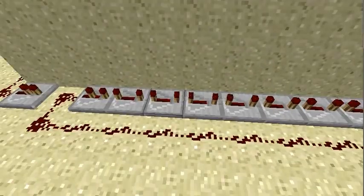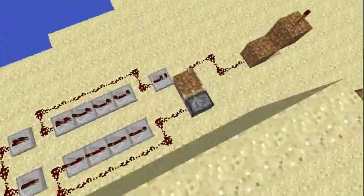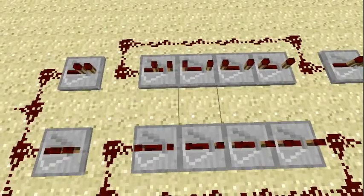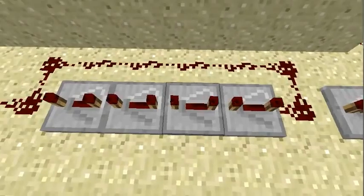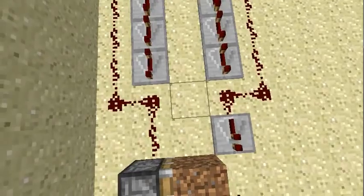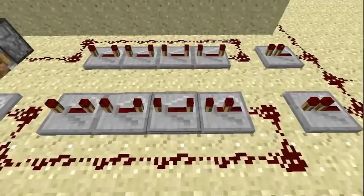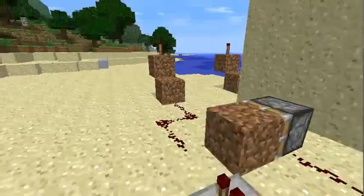But you can just use the same amount of delays plus an AND gate and you get a 98 tick delay. Here is how it works: we have a chain of 16 ticks and a chain of 14 ticks. The AND gate gives an output only if both delays are on. That means only every 98 ticks both chains are synced up and give an output signal, so the torch will blink.